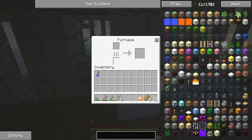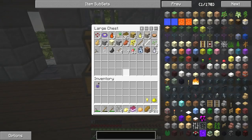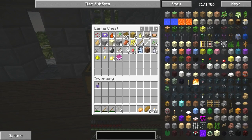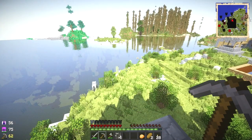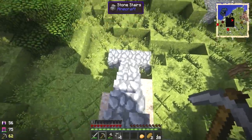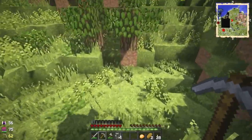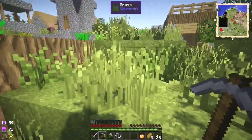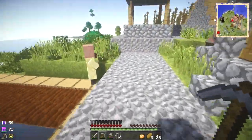Didn't I put potatoes and coal in here? Right, let's put those in there and use the journal. The helmet's only got 56 protection left on it - if you look at the bottom left-hand corner of the screen it tells you the number of hits your hat or your stuff has.